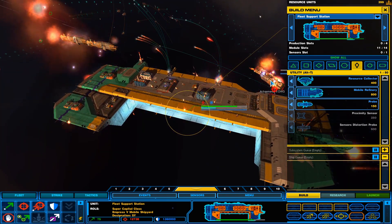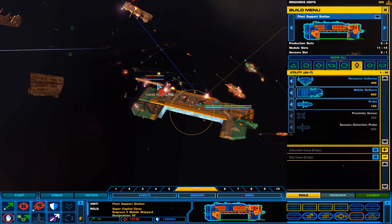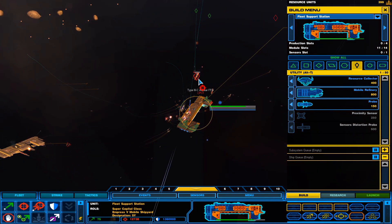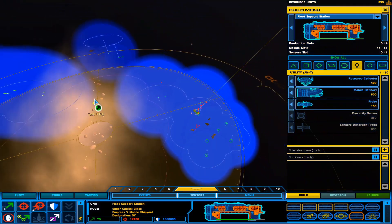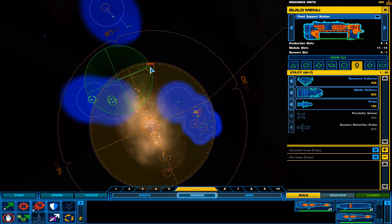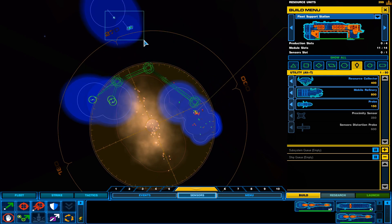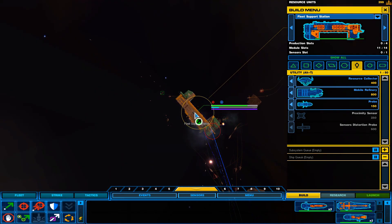I'm going to destroy that arc bender. There we go, attack coordinates locked in. So you guys will have to go around the asteroid field and meet up with our shipyard. Battle carrier fully operational and ready for orders.